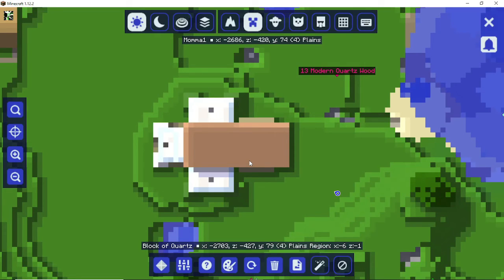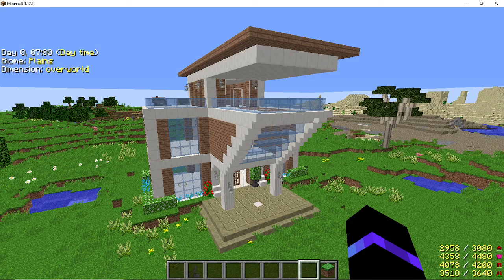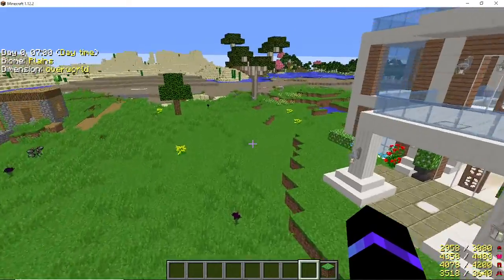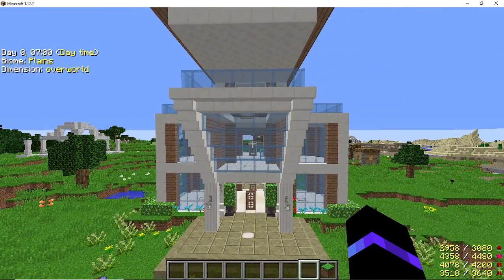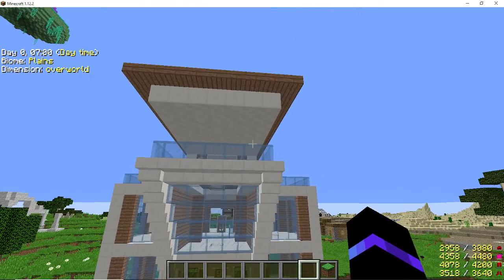Hey everybody, it's mama one here again. I am here with my 13th build, titled 'Modern Quartz Wood' - short titles, whatever. This one was fun to do. I had seen it online, and I'm using Project Ozone 3 mod pack version 1.12.2. I just like the different options I have for blocks and creativity and uniqueness. If you're in a different mod pack, you can use whatever you have available.